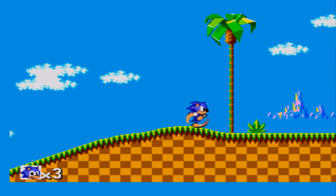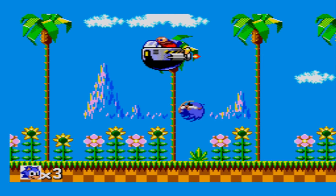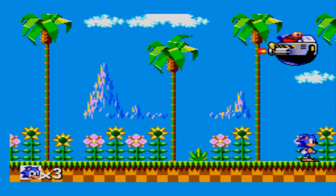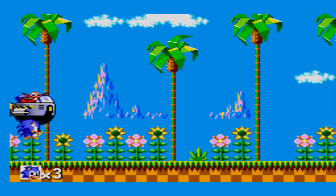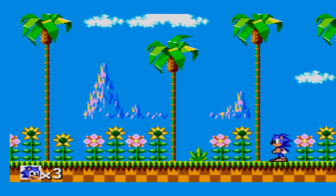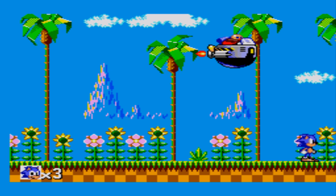I'll just have a nice little run — no problems here, just a lovely nice run through the countryside. Looks like it's summertime as well. Not a cloud in the sky — well, apart from the clouds in the sky. How are you supposed to get him? I think on the Game Gear version of this you can actually reach him from the ground. The Game Gear is just the handheld version of the Sega Master System.